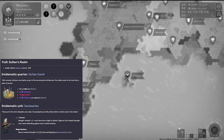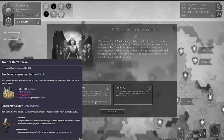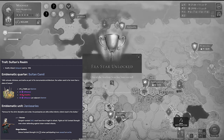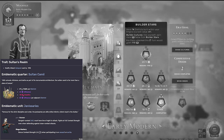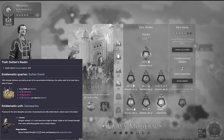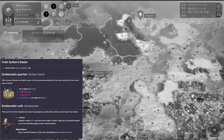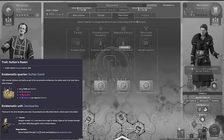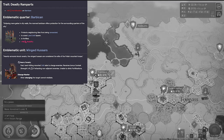Their emblematic quarter, the Sultan Kami, provides plus one faith per district — that's pretty powerful because it applies to all districts — plus three influence at the cost of ten stability, and plus three influence per adjacent district. This is a fairly nice district for generating influence and faith. Their emblematic unit, the Janissaries, is a siege mastery unit — you get plus three combat strength when participating in an assault against a city or territory. It's a gunner ranged unit, nice to have, and it arrives earlier than most since gunpowder generation tends to come in the next era.